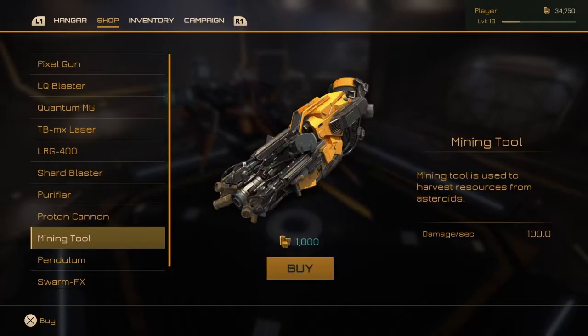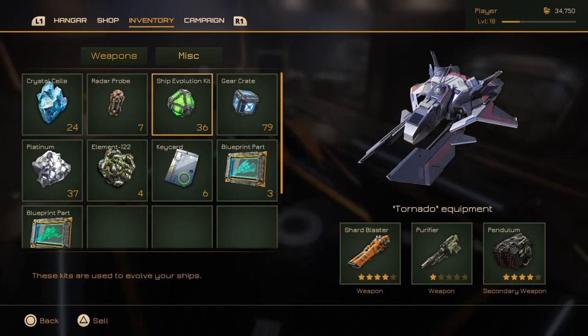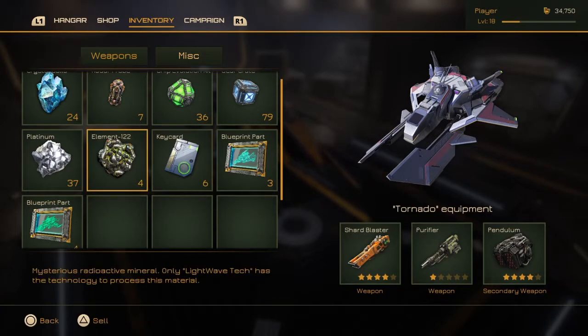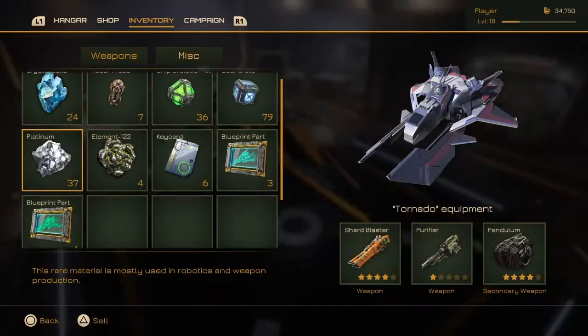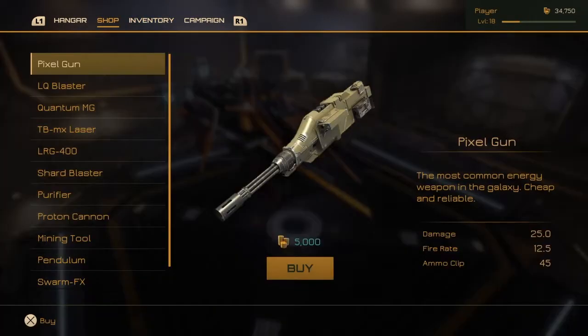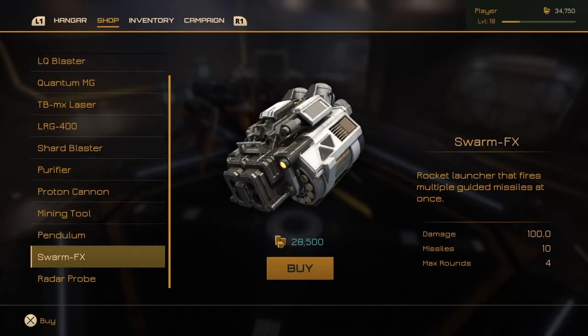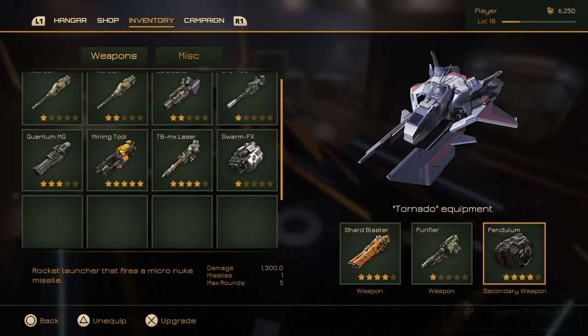There are a number of weapons you can utilize, though they all cost money — and honestly they cost a lot of money. The exploration sections that the game has really help in that you can find things that are useless other than to sell. The variety of weapons is pretty high, but unfortunately there's only a handful that I really found to be terribly useful.